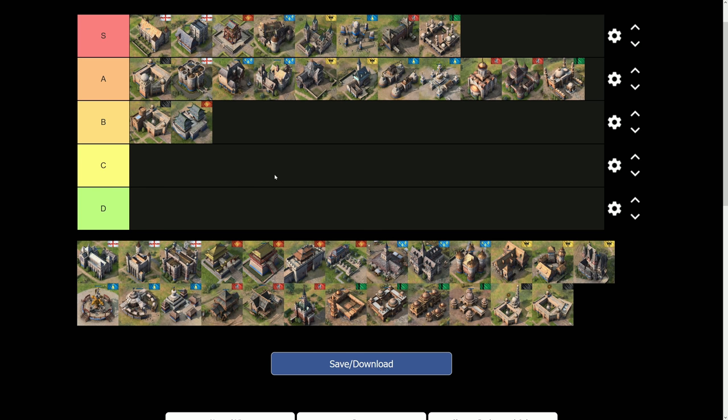Next in B-tier is the Chinese Barbican of the Sun. There's not a lot to it — it's basically a glorified outpost. It is very large though, meaning villagers don't have to run as far to garrison into it. The reason it's B-tier is because it synergizes well with the Chinese, who typically don't want to leave their base. Having a defensive landmark when aging to age two helps them give up map control in exchange for heavy villager production. For any other civilization this would be D-tier, but for the Chinese it makes total sense.